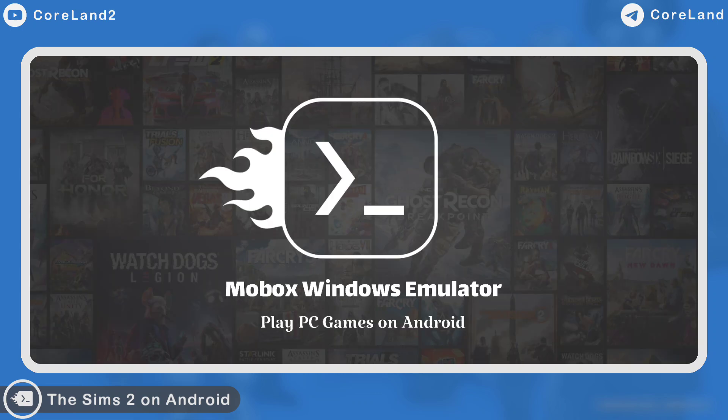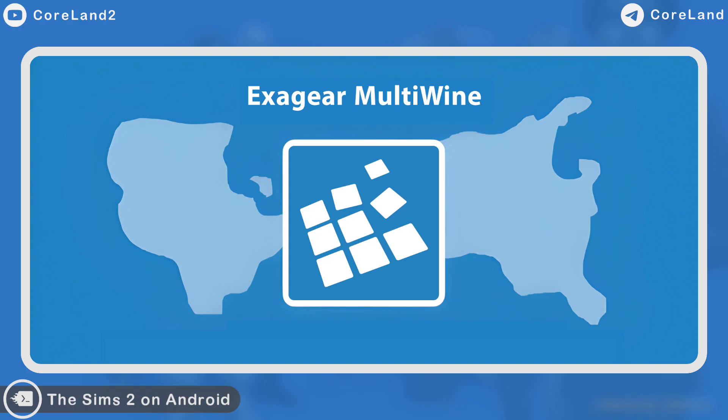Right now this is the best method to play. Exigear is another choice, but it doesn't have high FPS like Mobox.